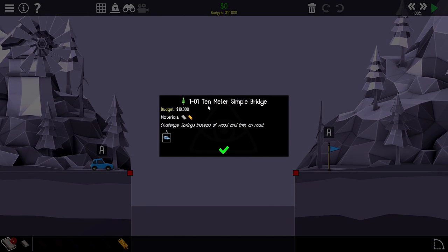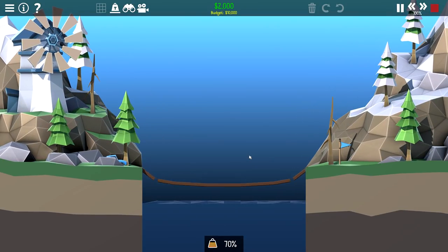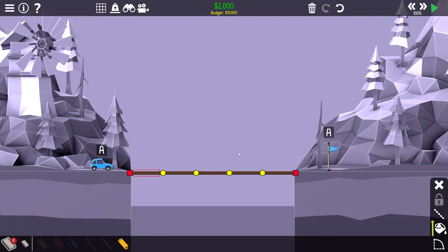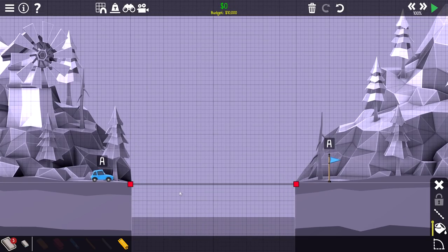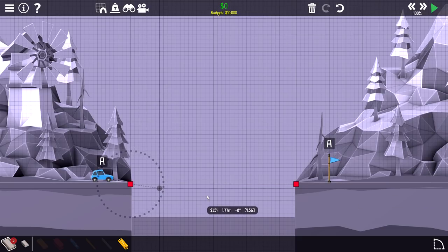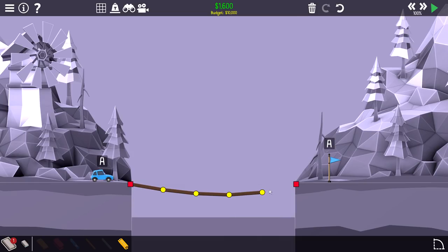First level here: we have a 10-meter simple bridge, except the challenge is that we get springs instead of wood, and we have a limit on the number of roads. I think it's possible. I believe I've seen this before - do the five roads make it across here? Yes, they do. I believe that if we dangle them in the right way this will actually stand on its own, but we might not be able to dangle them because we have a limited number of them.